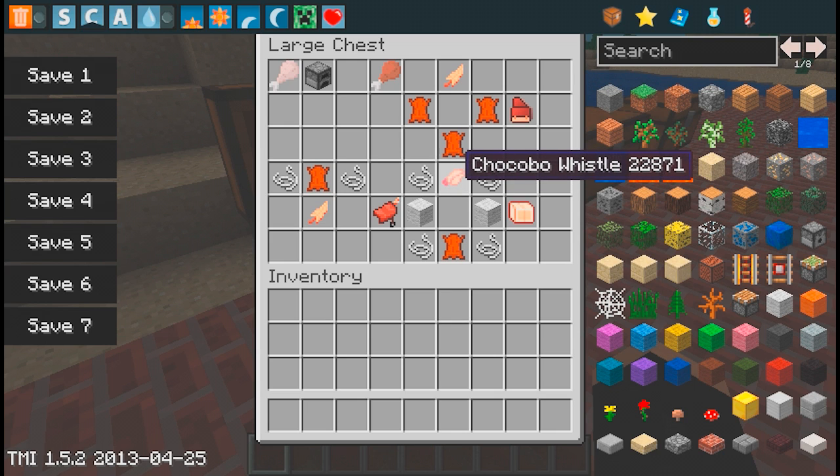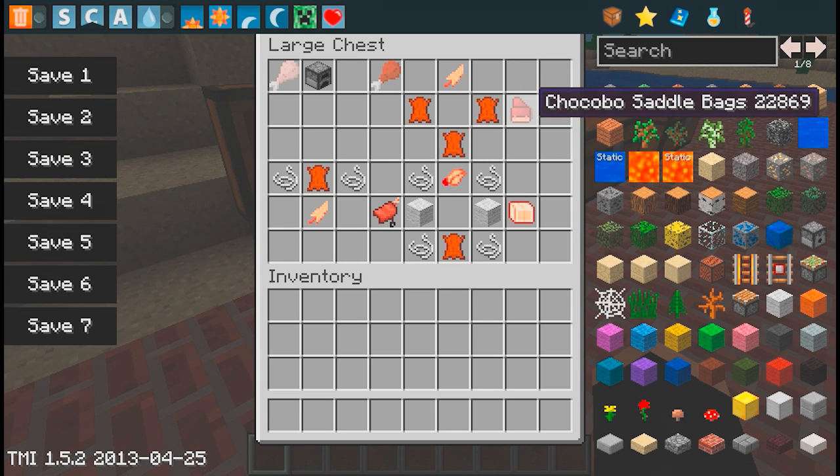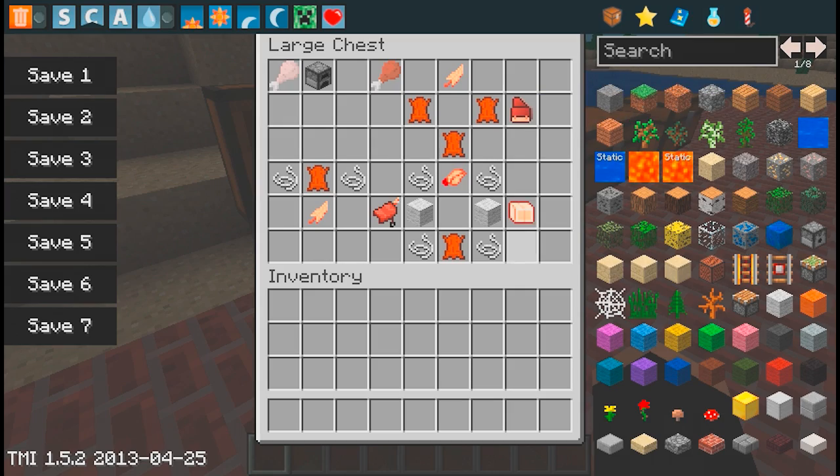I forgot to put the whistle creation — I just noticed. I'll show that in my craft guide. Next is the Chocobo saddlebag. Pretty much, you can put this on your Chocobo and it'll just act like a secondary bag.